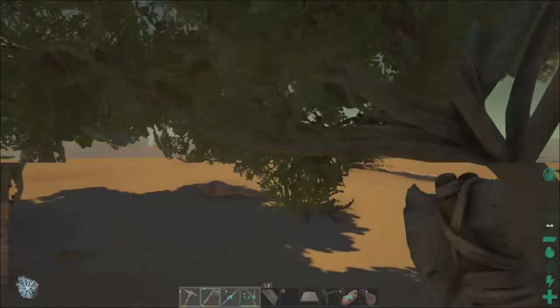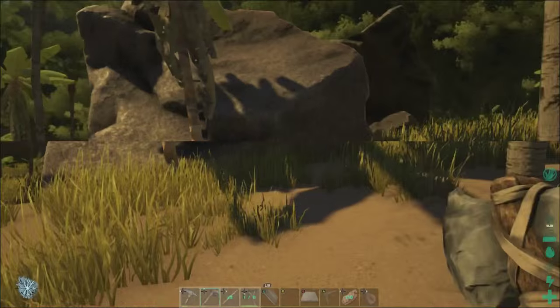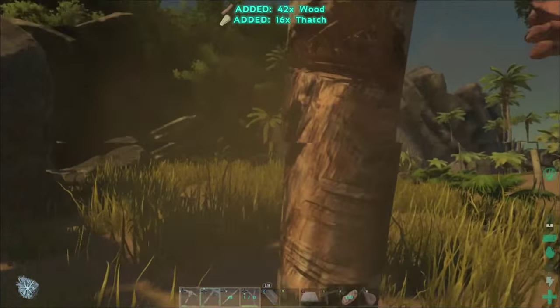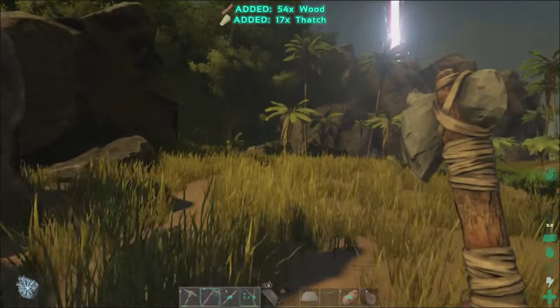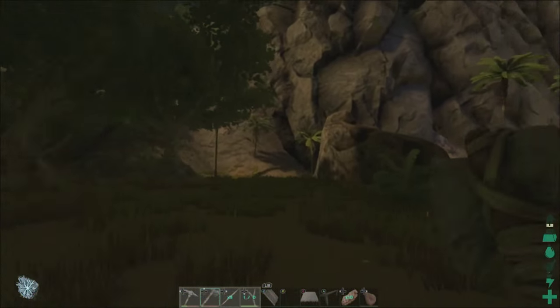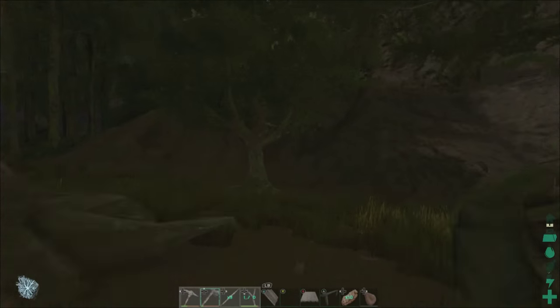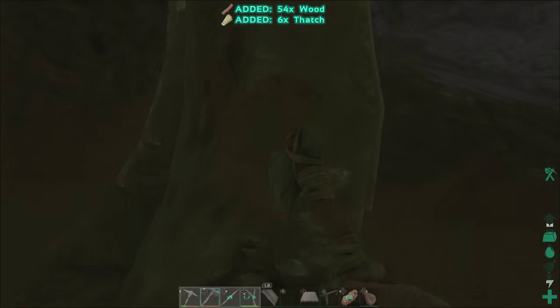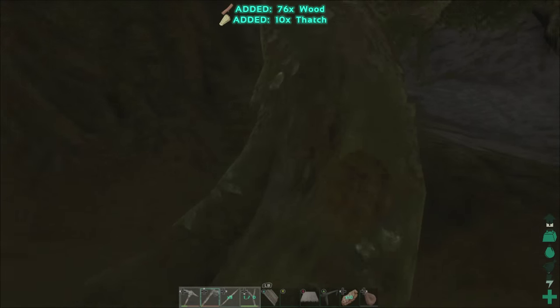So we need to chop down some trees, probably. We'll chop down trees and then we'll start making up some fence posts, and we'll mark this out. Maybe we don't want to go so far into there — maybe we do. I think maybe right here is a good starting spot for our wall. I'm just gonna do two walls today, and then I'm probably gonna tear down everything else.